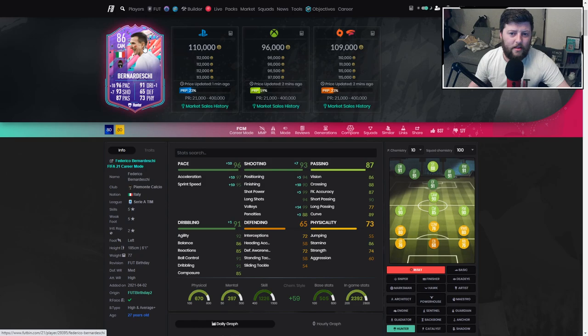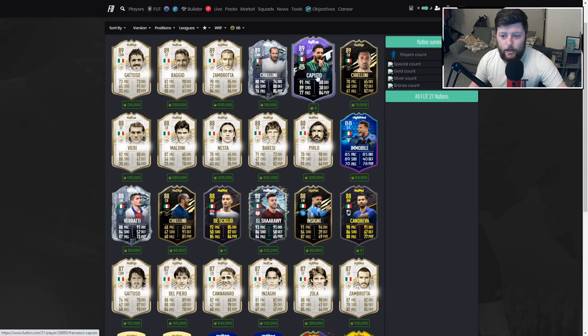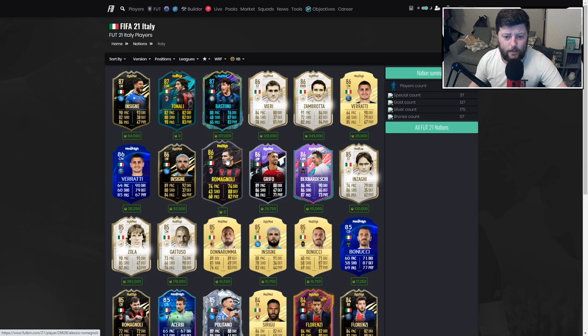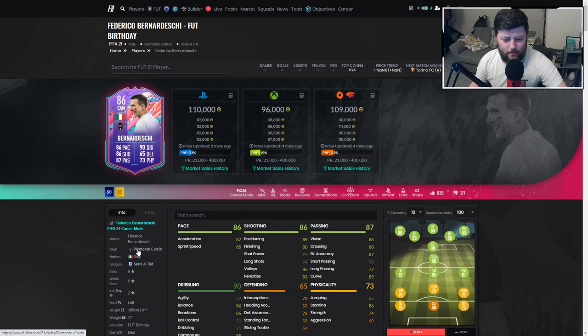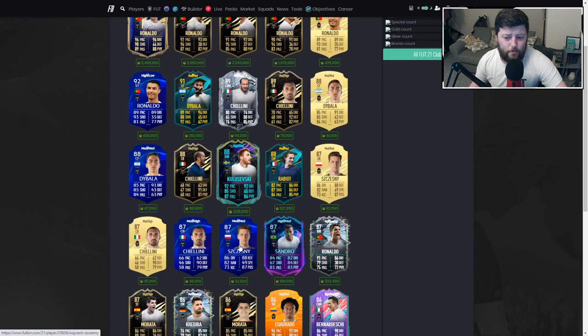I'm very happy with this FUT Birthday team so far — Gunter was incredible as a center back and this guy's not bad at CAM. Obviously I'm not saying he's going to be better than TOTY Bruno, TOTY De Bruyne, or Inform Bruno, but for 90k he genuinely is quite a nice CAM. You can link him into Ronaldo and throughout the Italian team — El Shaarawy, Caputo as an objective card, Immobile from the SBC, Storyliners, Road to the Final, Record Breakers.